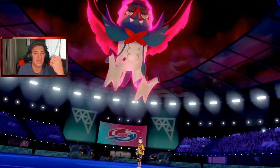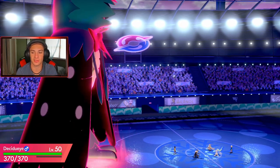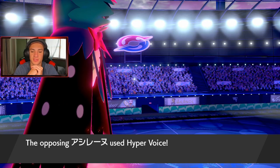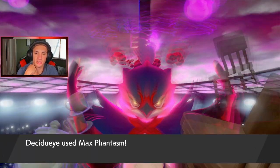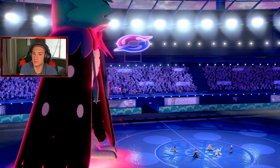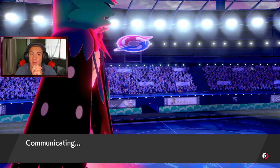We got Decidueye Dynamaxed and Urshifu with the Life Orb. Urshifu has first turn priority. Primarina is fast - it's gotta be Scarfed into Hyper Voice, 100%. That's gonna be easy to eat for us - so delicious. Dustclops is gonna roll out, say bye bye, and get out of here. That thing's gone. Dracozolt is probably gonna come out here. The thing is Dracozolt isn't gonna be Sash now, it's gonna be Life Orb. I'm 100% gonna have to do something about that.